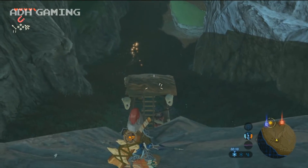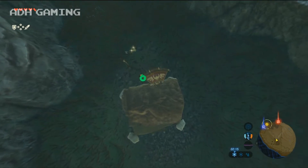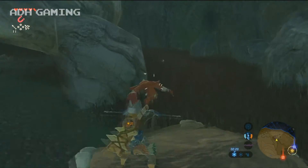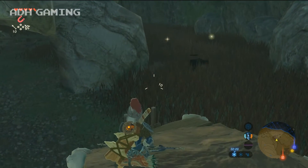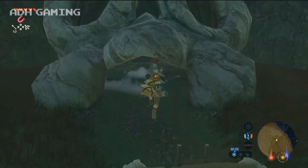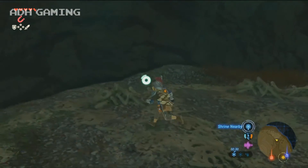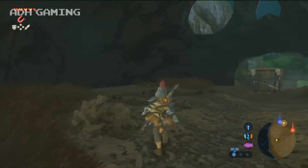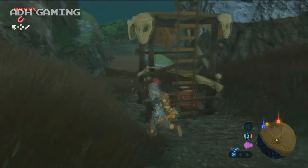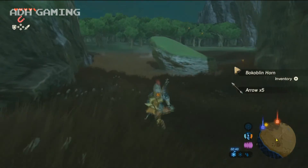I might have actually already done this area earlier. Generally you come across these moblins in this little camp area, and once you defeat them all you can get a treasure chest, but I'm pretty sure I've already got this — usually it would appear by now. I might just take a look in the big skull, but nothing really of use. Let's head back out. Let's pick a few of these up — arrows always come in handy, it's well worth having them.